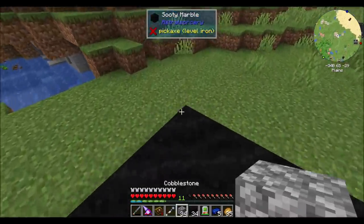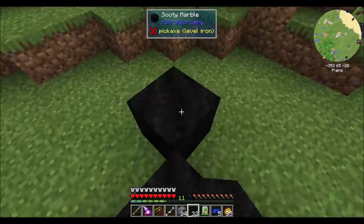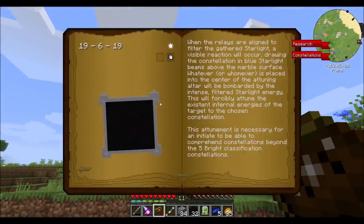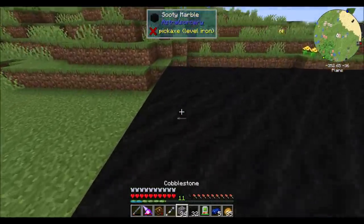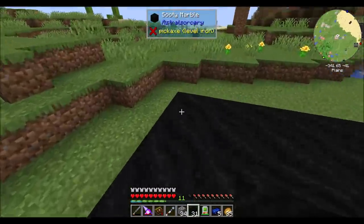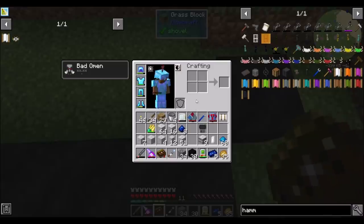Over in the corner here, I'm going to use sooty marble in these corners. You can do anything you want, because in the picture it's blank. I'll probably just do this — that should be fine. And then surrounding all that is going to be the marble arches.